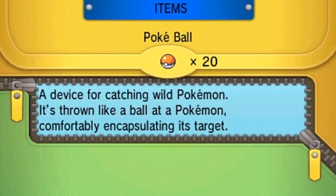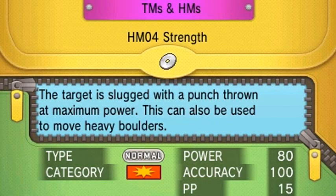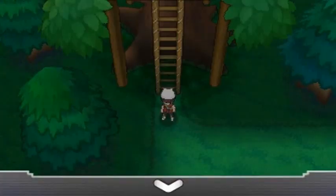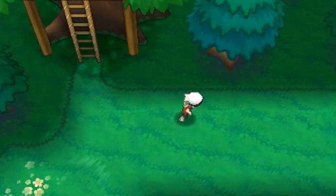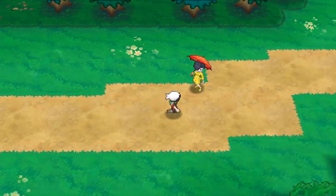Before we go anywhere, let's teach Cut to Sir Razor. Our sixth Pokemon slot has the egg we got a few episodes back — we still need to hatch that little one. So we're continuing with our egg right here as we arrive on Route 120.